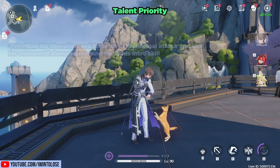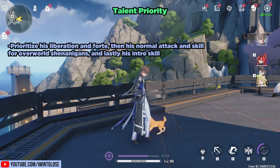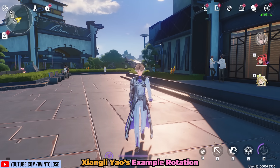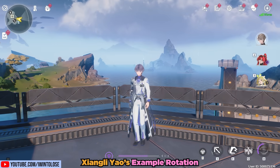For talent priority, prioritize his Liberation and Forte, and then eventually his normal attack and skill for overworld shenanigans, and lastly his intro skill. Let's take a look at a quick example rotation that incorporates everything we've learned thus far, plus a bit more.